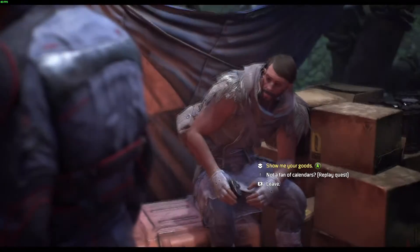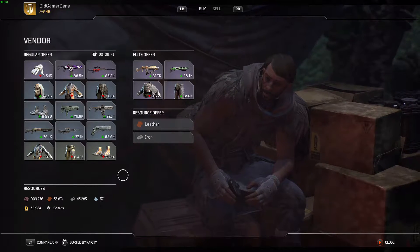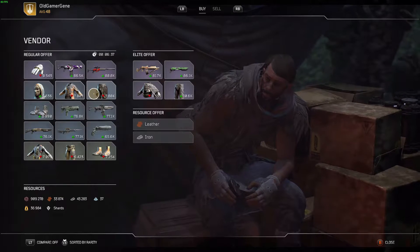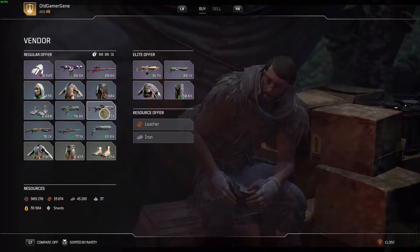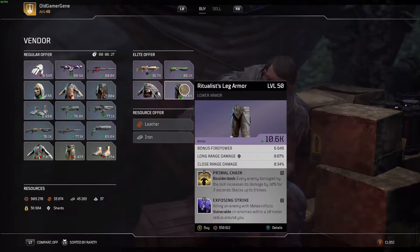What can I get you? Show me the goods. Now, one of the reasons for coming to this guy is he has blues — bonus firepower, bonus firepower — nothing we want. Wait, legs — bonus firepower. Bummer. He does have some purples, and again, they're level 50 because we are.